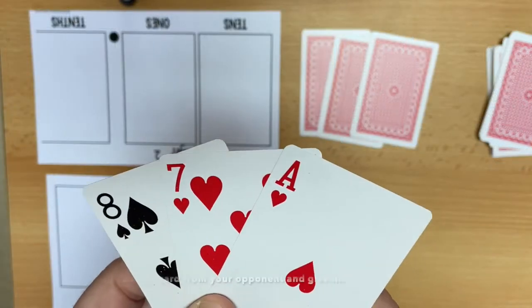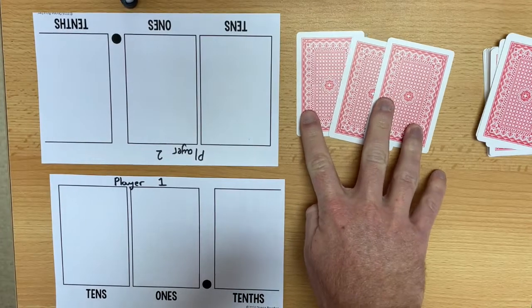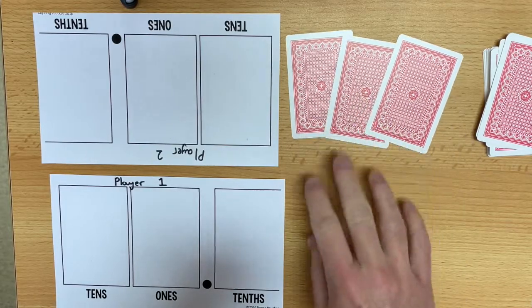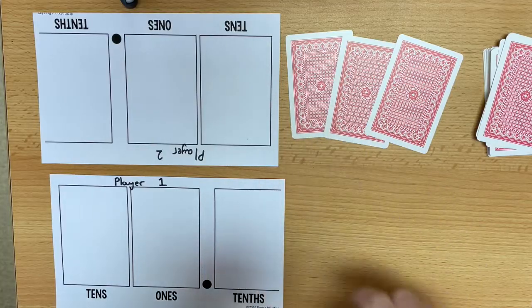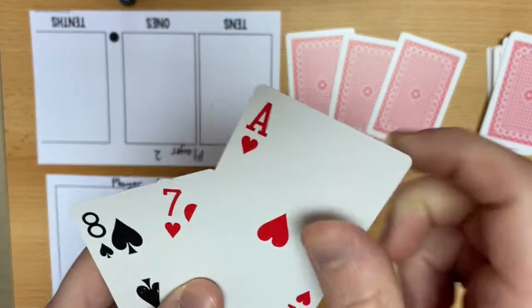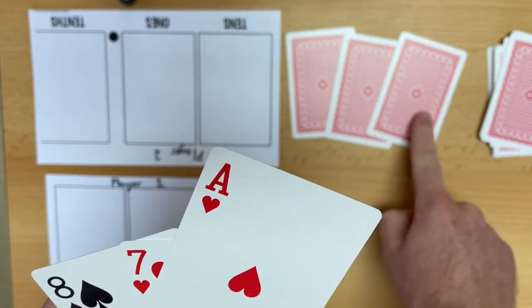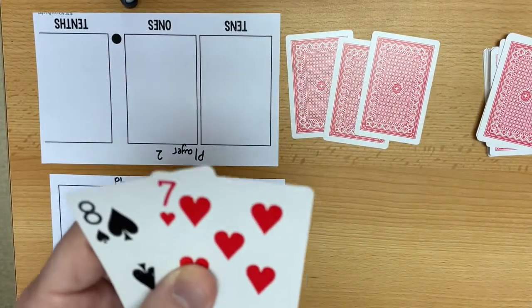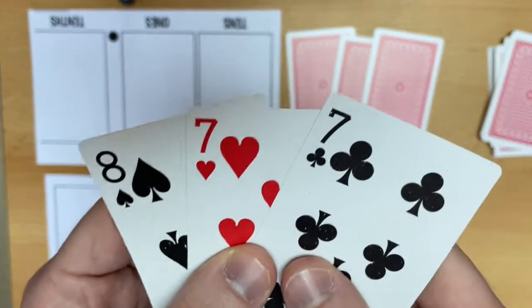Option three would be a steal. For a steal, your opponent lays all three cards down on the table and they mix them up, and then you choose one of the three cards. I'm going to pick and swap this card. He now gets that card, and I now get this card, which is a seven — so I've just made a positive move there.